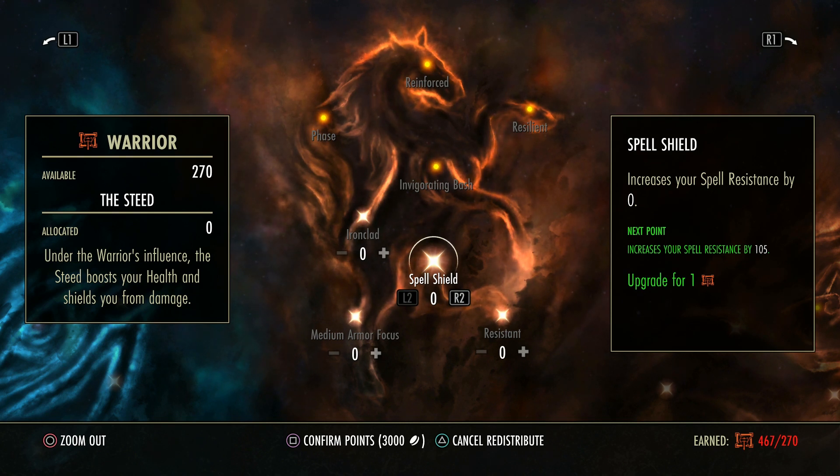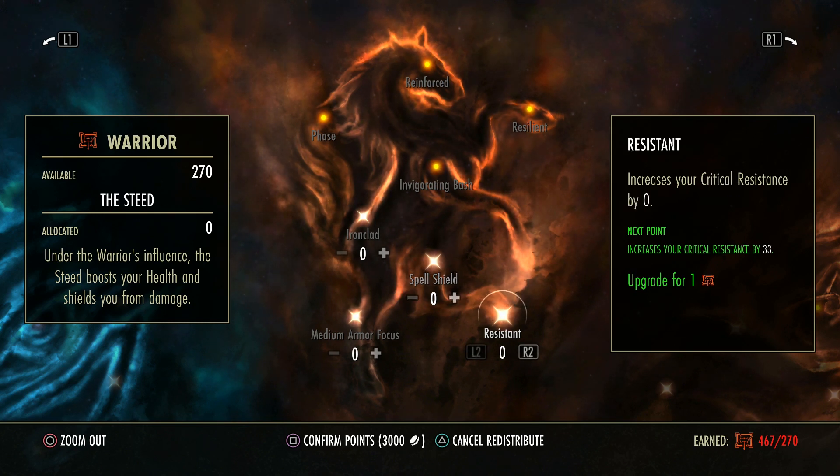So if it's physical — like an arrow or poison or a light attack from a melee weapon — this type of resistance is not going to affect that. But if it's magic, fire, ice, or lightning, this will come into play. Resistance is for critical resistance, which means basically if you get hit by a critical hit you will resist a set amount of it.